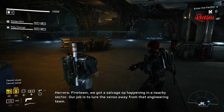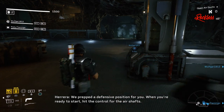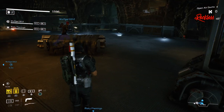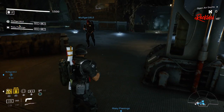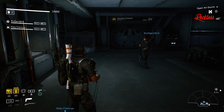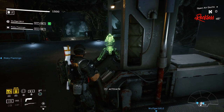Before we get into the build, let's take a look at the Technician class itself. The Technician is a close to mid-range class using handguns and CQW. Its two abilities are Sentry Turret, which deploys a turret directly in front of you — it automatically fires at enemies and can be picked up and redeployed. The second ability is Charge Coils, where you toss a device that lodges itself onto targets and unleashes directed electrical shocks in the area, damaging enemies and reducing their movement speed.